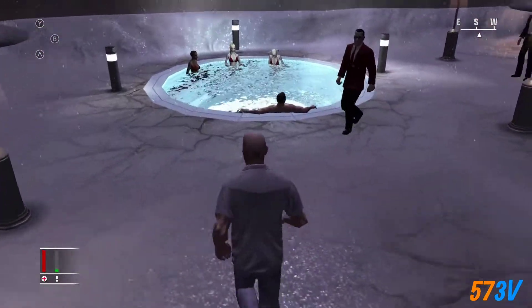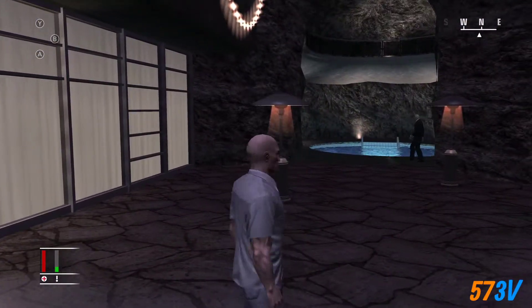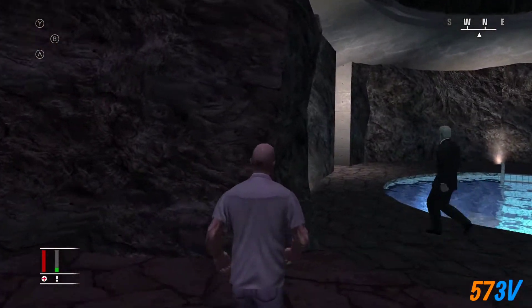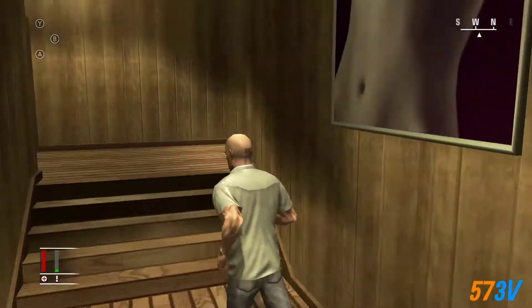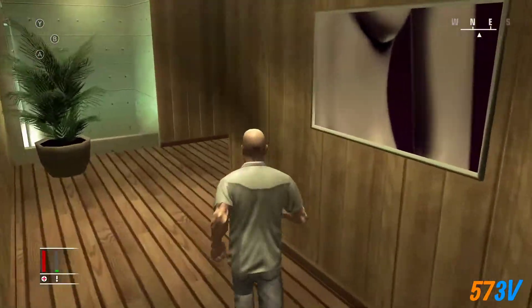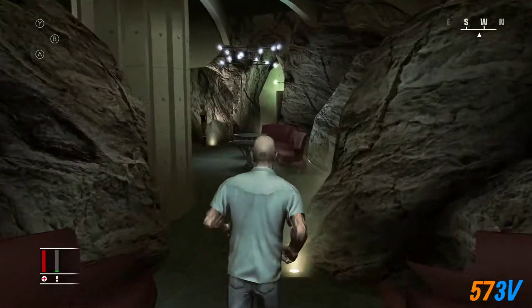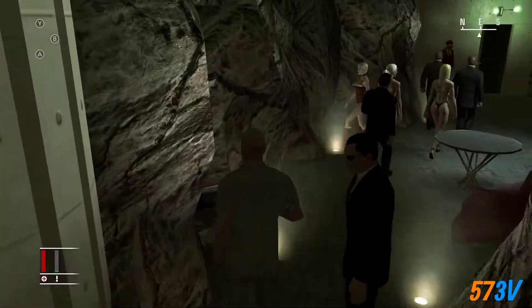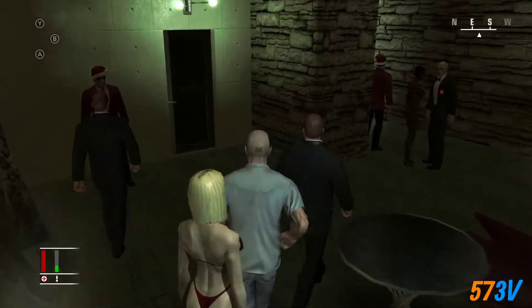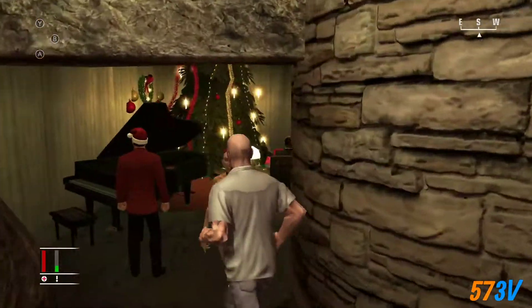So as you can see, we are now the photographer in and around here. Now we need to get to the kitchen, so we basically go back in here through this waterfall again, and this time we go all the way around. You could just enter through that door, but it's easier going this way.